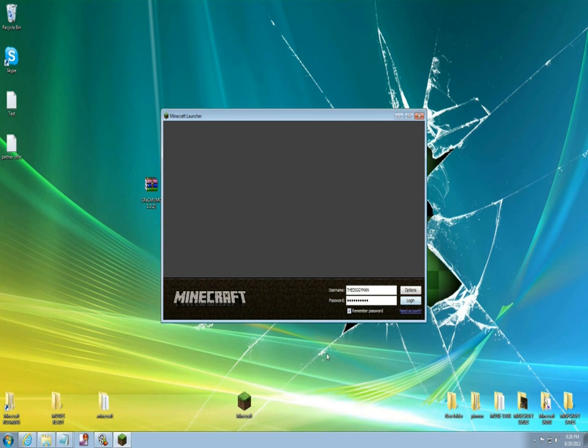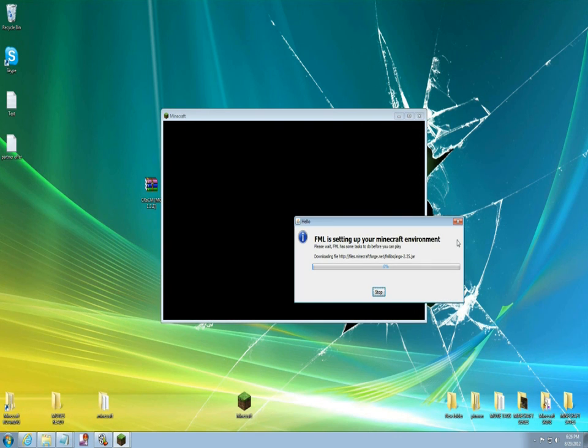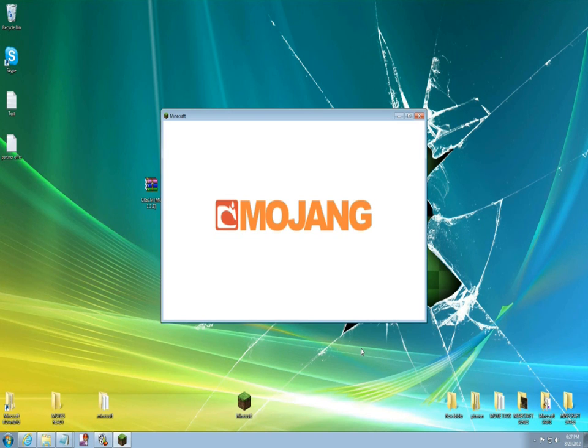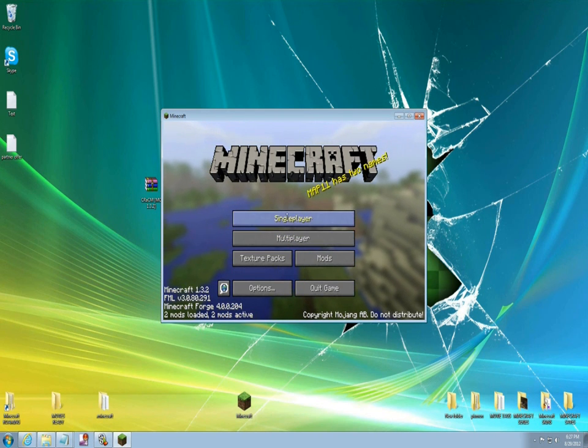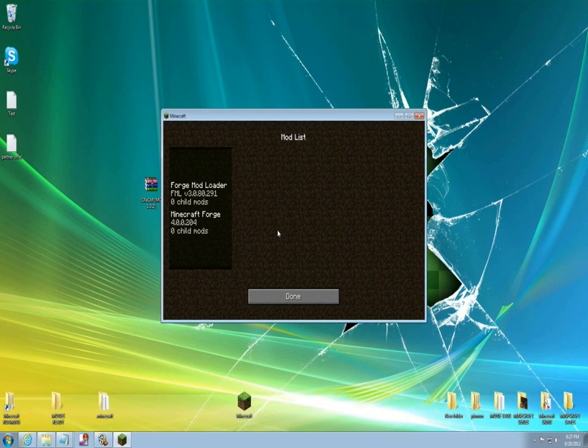Start up your Minecraft and wait until it loads up. Forge has just loaded — you can see it has two mods loaded: Forge Mod Loader and Minecraft Forge. That's the two mods. We can exit out of here now.